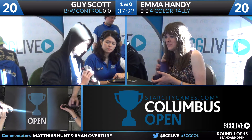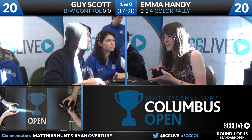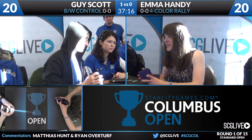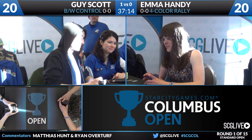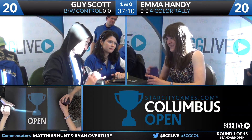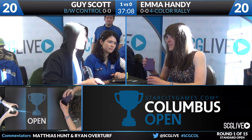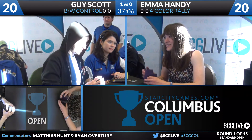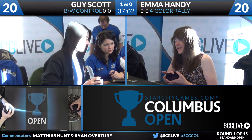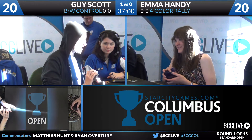Of all the new decks, the new inclusion of Reflector Mage just looked brilliant in the deck all weekend. Four Color Rally used to have a very close matchup with Abzan Aggro, but I have to imagine that's just not the case anymore — it's skewed heavily by the presence of Reflector Mage. The nice thing about the Mage is that it plays well no matter what direction the game is going, and its come-into-play ability happens to be great with Rally of the Ancestors. The card is just perfect for the deck.